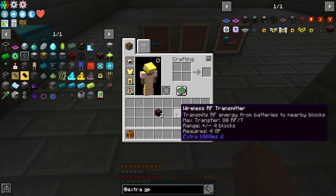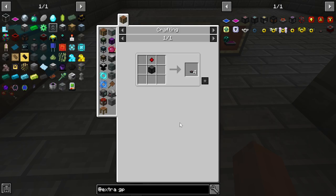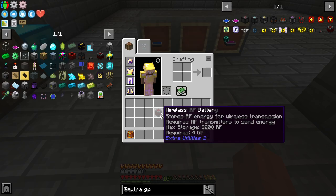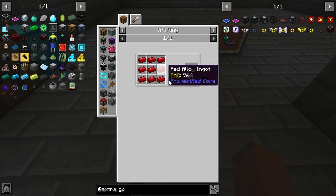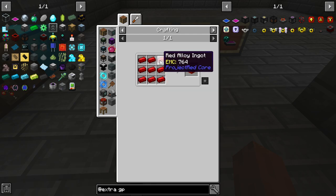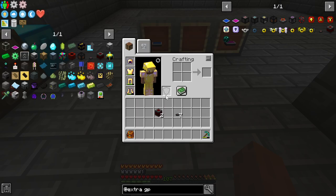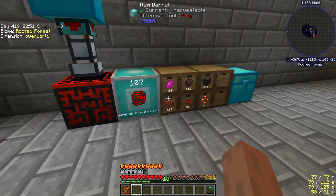So I said, can I make the wireless transmitters? Yes — I make quite a few of them. Can I make this energy cell? Yes, it's expensive — it needs a stack of redstone, and you need two of them. But you can make these fairly early on. Let's find out how they work.